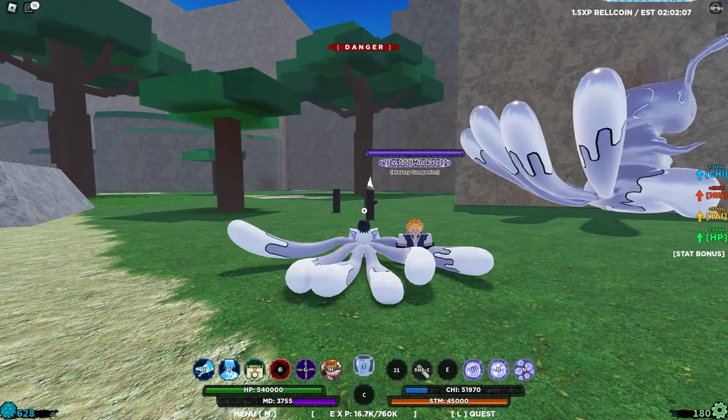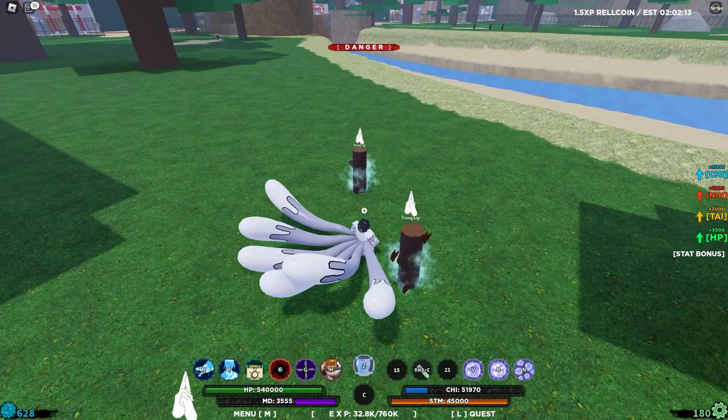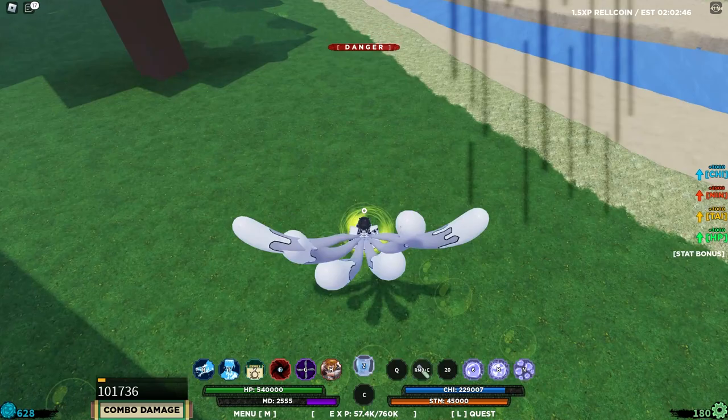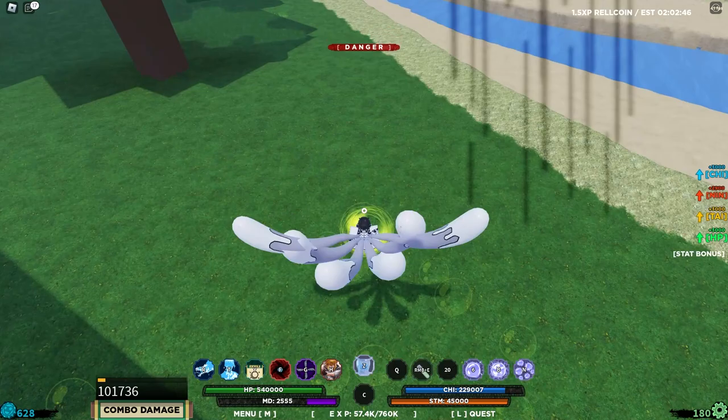The E spec is a charged tailed beast bomb, but for some reason it won't release — I've never understood why that doesn't work. Let me try holding it — nope, still doesn't release. Anyway guys, that's basically everything for the six-tailed spirit mode. Let me know in the comments what other mode I should do. Thanks for watching, smash like and subscribe, catch you next time!